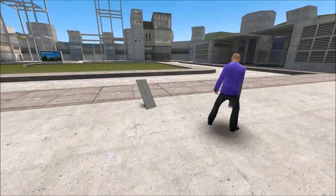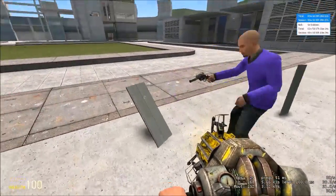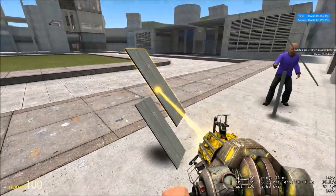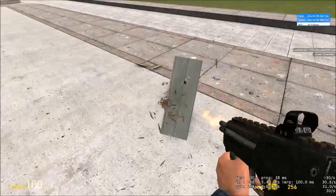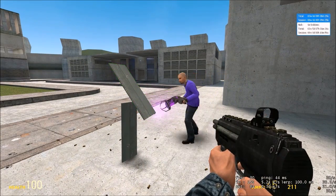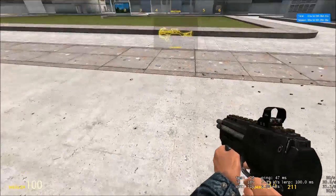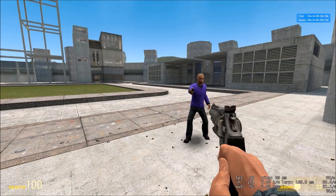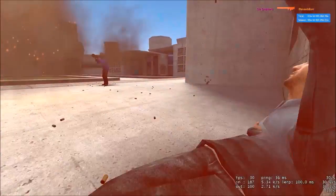Now you weld it to the ground, then you take your duplicator and dupe it again. I can't move this! That's the weld. My physics gun's not working! Okay, that's okay because we still have a working one here, and you weld this one to the other one. Now you unfreeze it, and there you have it folks — catapults! Okay, I'm ready. Next tutorial.